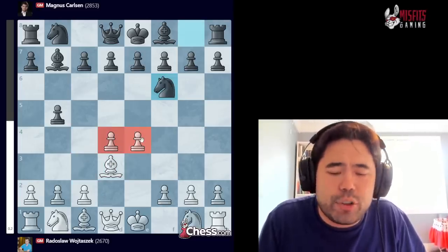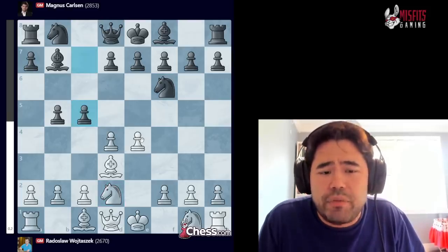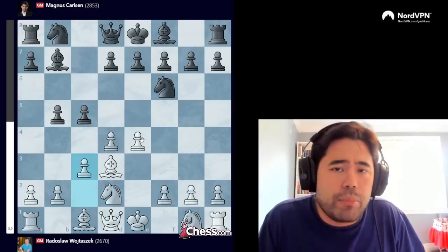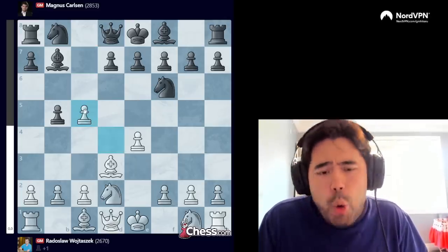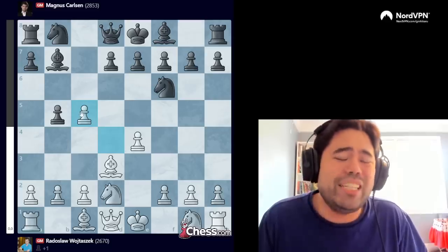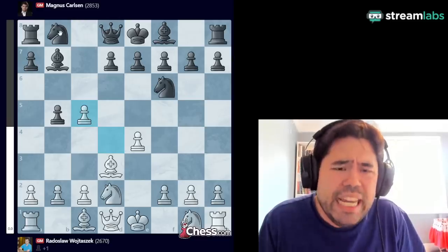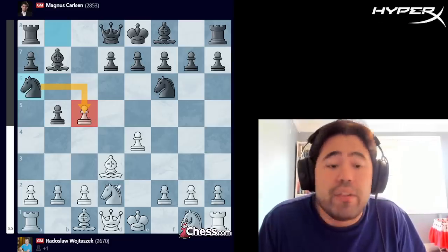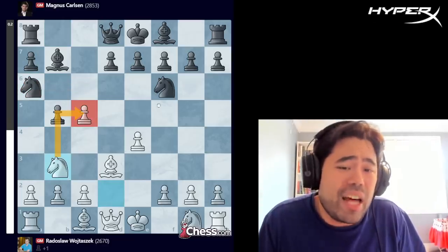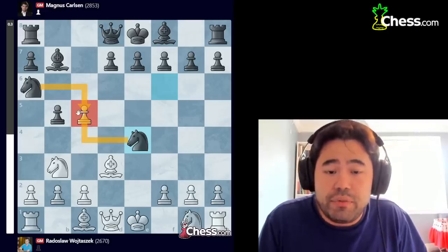White obviously has the big center here. The game continues with knight to d2, and now Magnus plays c5. We get c3 being played by Wojtaszczak. White could potentially take the pawn on c5 — you might think white's up a pawn, what's the problem? But the issue with taking on c5 is that black can play knight to a6, attacking the pawn. If you move the knight trying to guard the pawn, you hang the pawn on e4, and just like that black is quite a bit better.